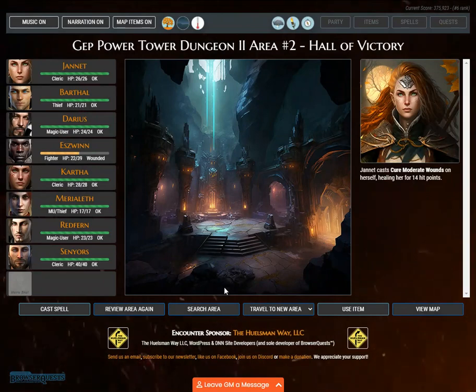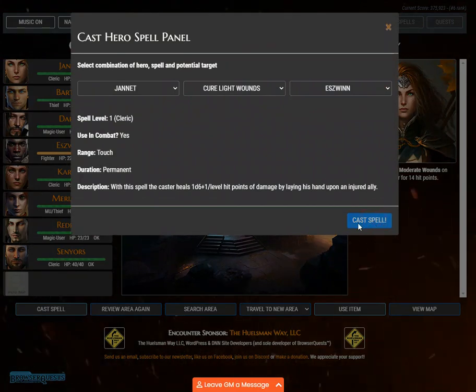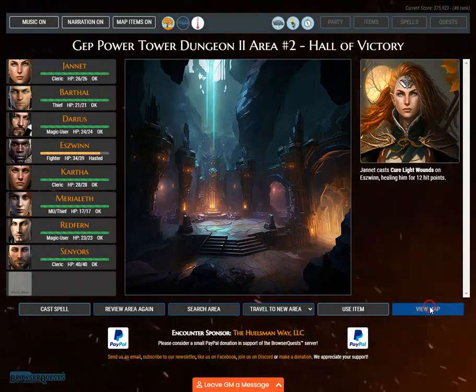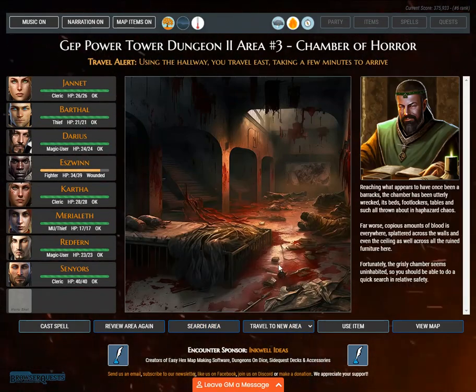Janet casts cure moderate wounds on herself and cure light wounds on Eswin, healing him for 12 hit points. Travel alert. Using the hallway, you travel east, taking a few minutes to arrive, reaching what appears to have once been a barracks. The chamber has been utterly wrecked — its beds, footlockers, and tables thrown about in haphazard chaos.